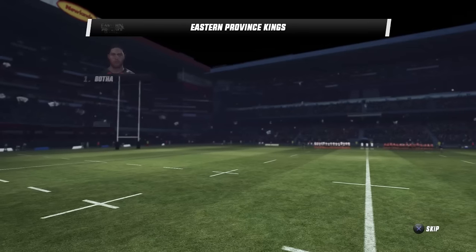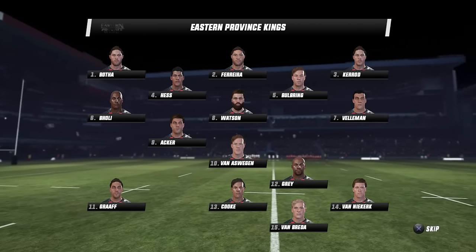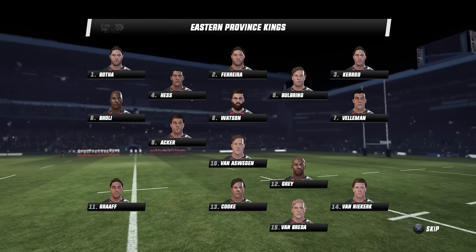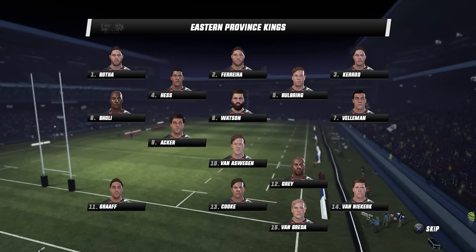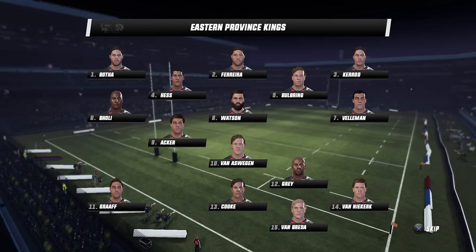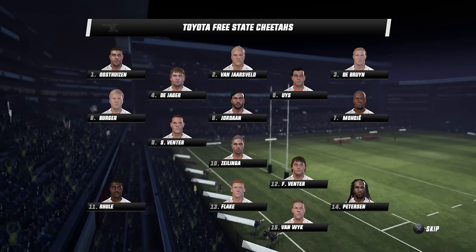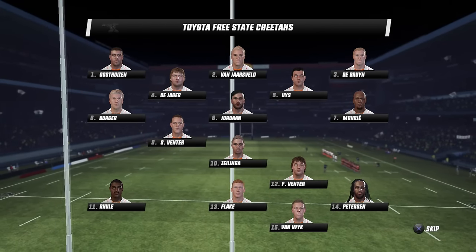The EC Flake on the left, number 13 — the Fiery Ginger. Take him on at your peril — he can't tackle too well, but he'll give it enough and throw everything he's got. No real big recognisable names for the Kings. Number 8 Watson probably. Bulbering the second rower is one I do know. Van Aswegen at 10, always a threat. Van Neekirk on the right — cool name, got to be dangerous. This is a good-looking Cheetah side.